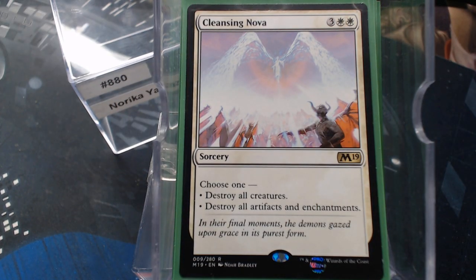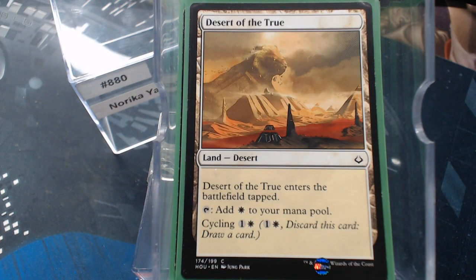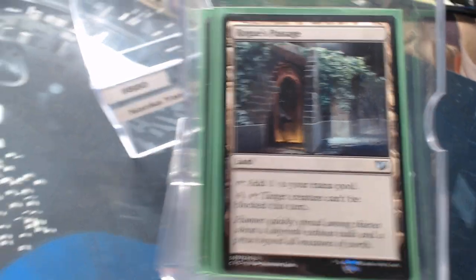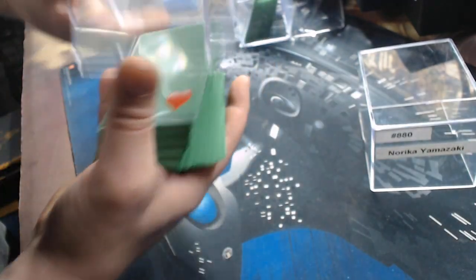For non-basics, we've got our two cycle lands — the Drifting Meadow and the Secluded Steppe — and then Rogue's Passage to round off Noriko's deck.